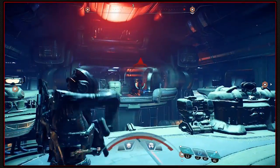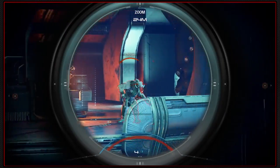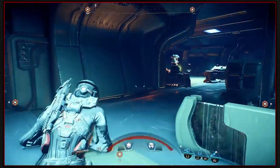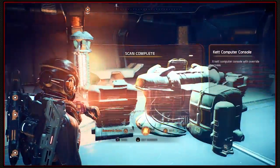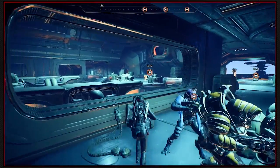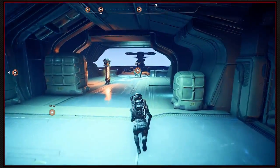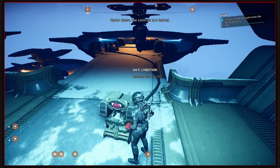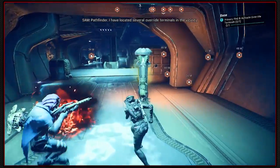Everyone just chucked powers in. That's a better headshot than normal. Let's keep clearing the way for the time being. There's definitely more but I can't see them. Let's press this console - sabotage? The controls are locked. SAM has located several override terminals in the vicinity.